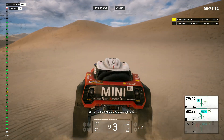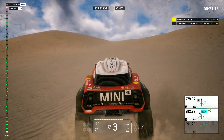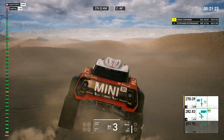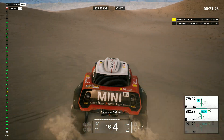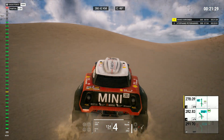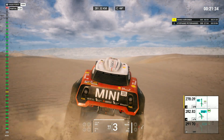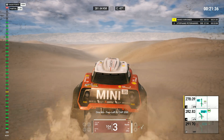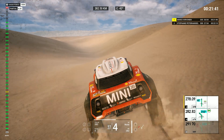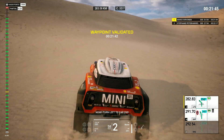Go forward to cap forty-six, fence on right side. Three Ks, cap forty-six. One K, turn left to cap three hundred fifty. Now, turn left to cap three hundred fifty.